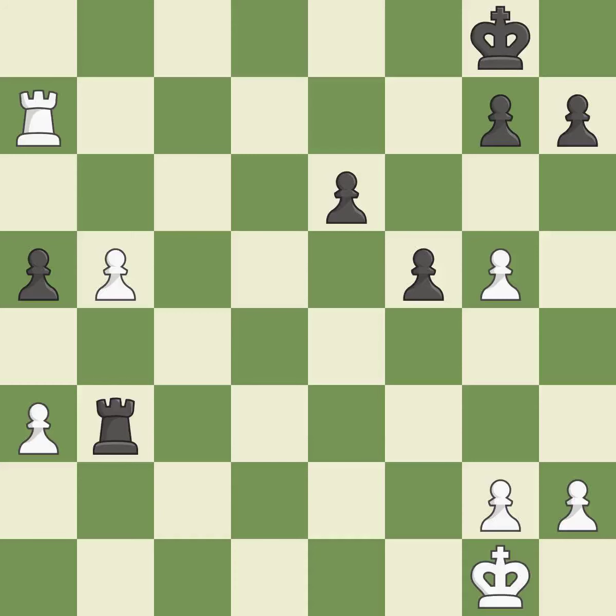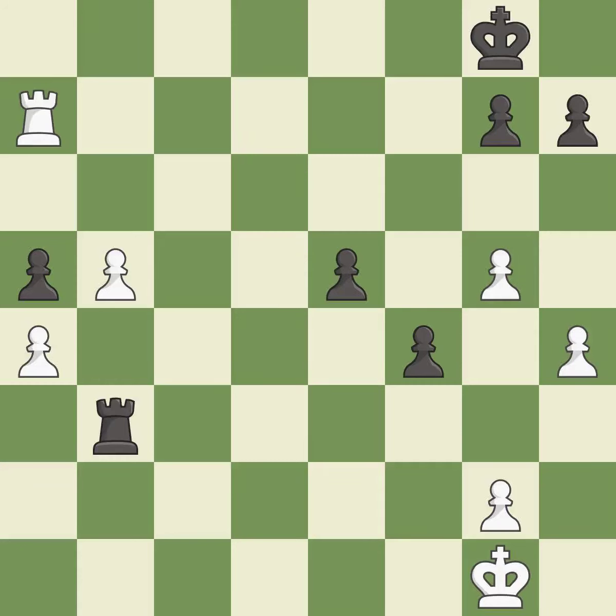This defends the attacked pawn — it is best. This threatens to push a passed pawn towards promotion — it is best. There was only one good move in that position. This misses an opportunity to threaten winning a pawn and permits the opponent to push a passed pawn towards promotion — it is a mistake. This pushes a passed pawn. This is the only move that works — this was a game-changing move. Black is no longer in a losing position. This threatens to push a passed pawn towards promotion — it is a great move.